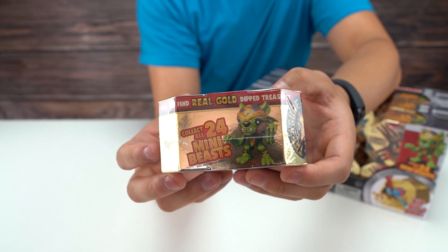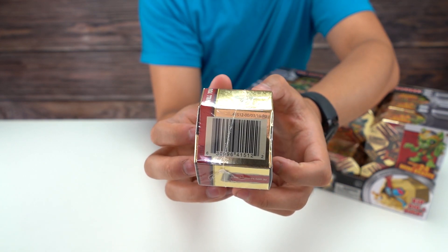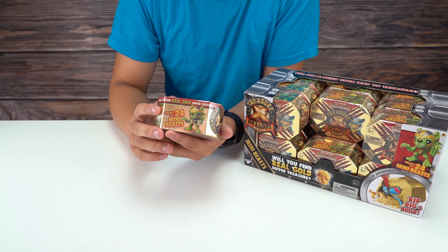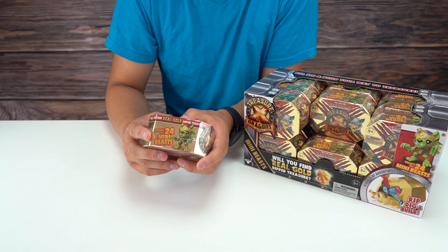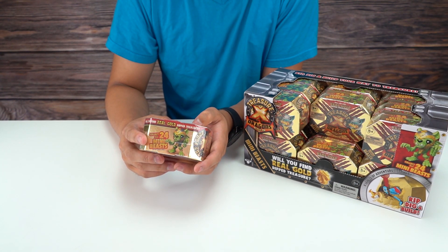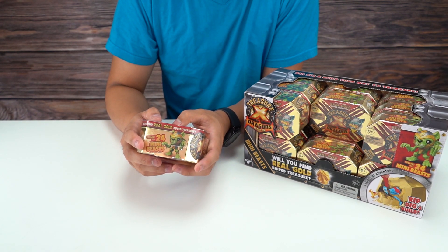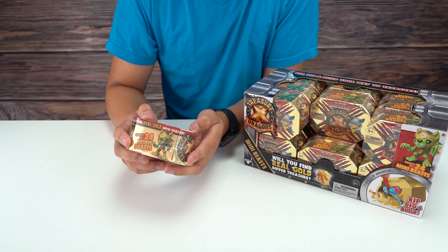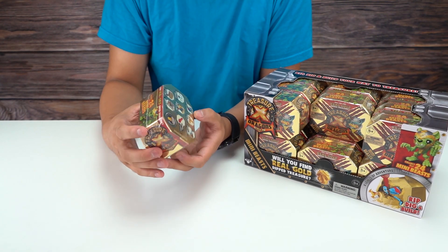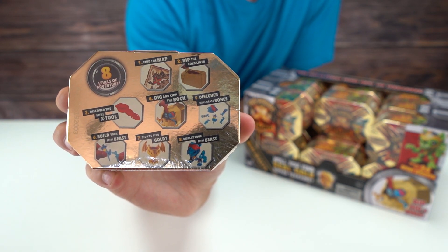Here's the top — I'll give you guys a full look around the item, there's the barcode. All right, let's take a look: will you find real gold dipped in treasure? There are eight levels of adventure: one, find the map; two, rip the gold layer; three, discover the mini X tool; four, dig up and chip the rock; five, discover mini beast bones; build your mini beasts; did you find gold; and display your mini beast.